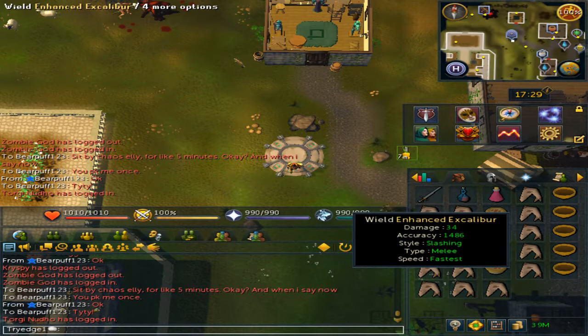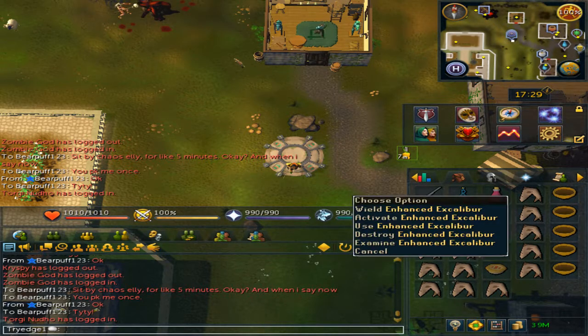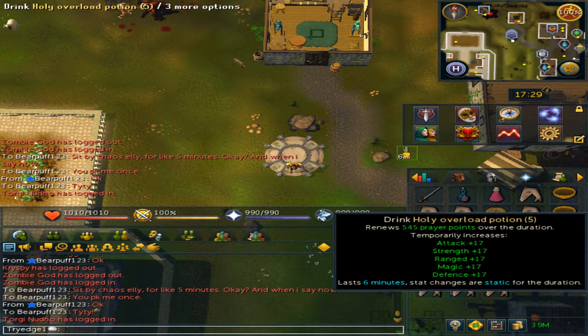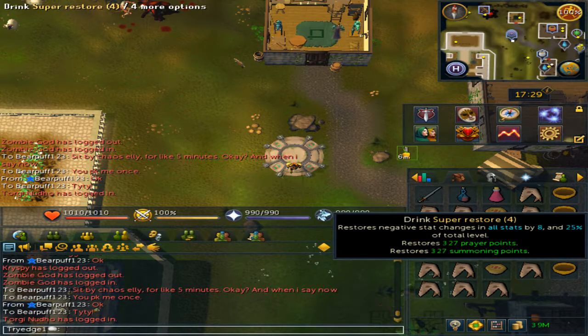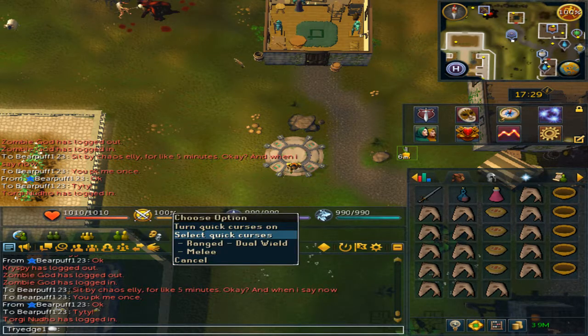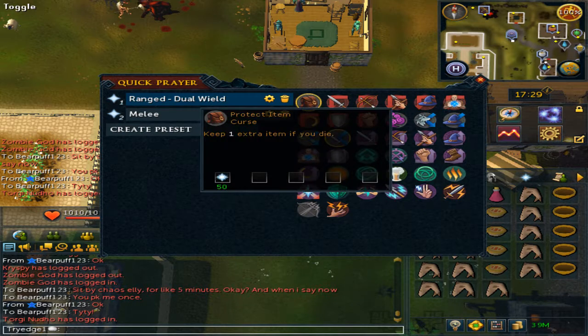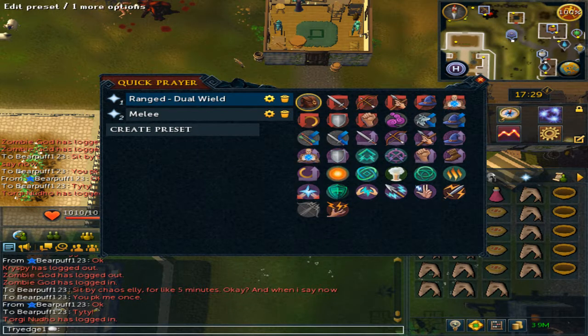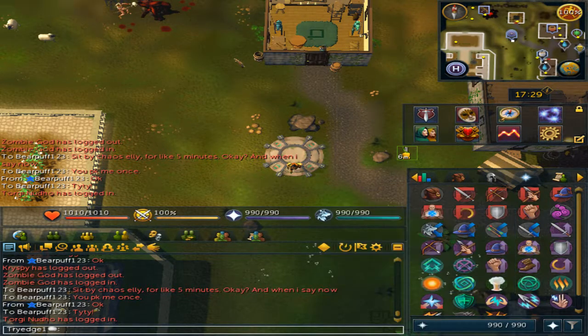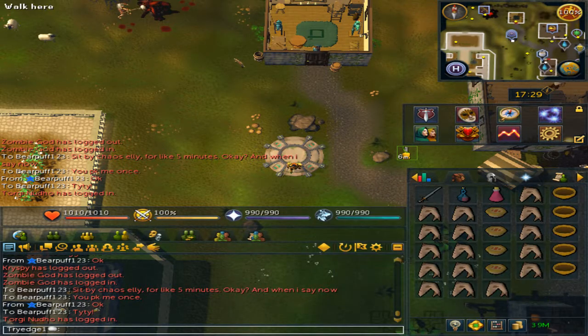You can bring an Enhanced Excalibur, but keep in mind since this is the Wilderness, if you die you will need to get it back from the Lady of the Lake. You can safely bring an Overload, one Super Prayer, some Sharks to restore health, and for your prayer make sure to have Protect Item on. If you have 92 Slayer and 92 Prayer, you can use Soul Split, but you will need more Prayer Potions.